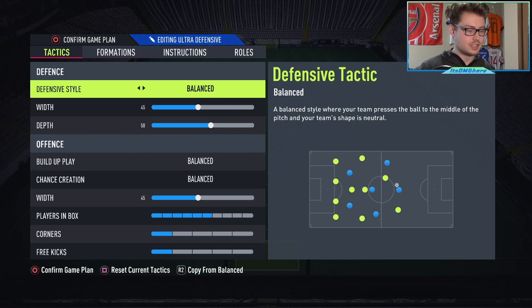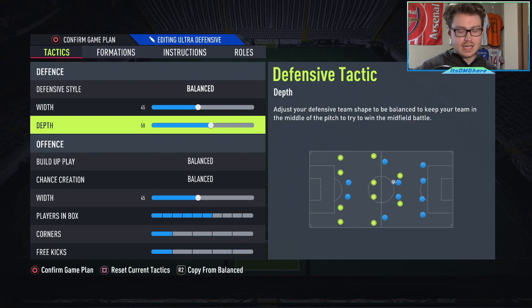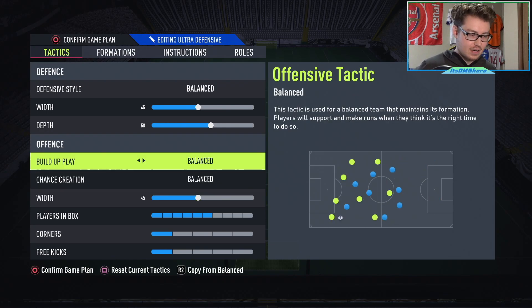Let's get into the tactics first. Typically I've mentioned that the tactics are not as important as the instructions, and in this case they're actually a little bit less important. I would highly recommend keeping the defensive style on balanced and the other two things on offense on balanced as well, because then you really could screw up what the team is doing. You can switch some of your tactics around — go to 40 depth, 60 or 65 depth, see what really fits you. But as long as you're keeping it on balanced you should be good to go. Instructions are going to be more important because you're telling one specific player to do a very specific thing, whereas the tactics are more of a generalized thing.